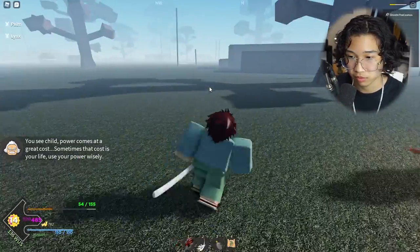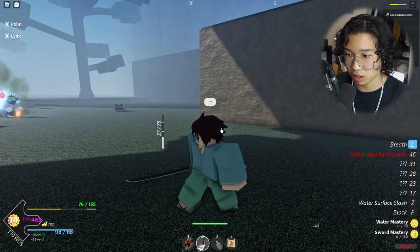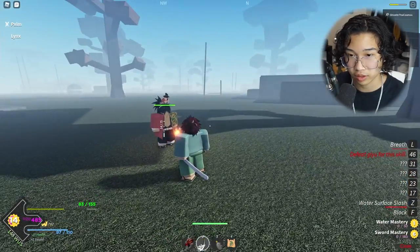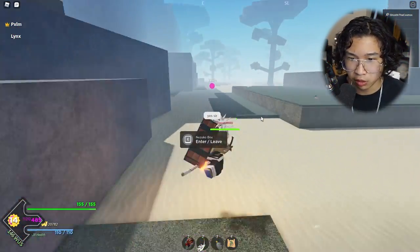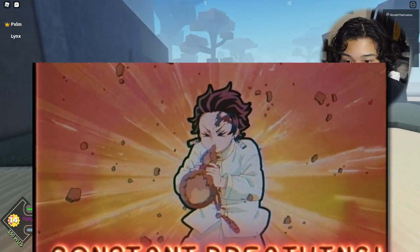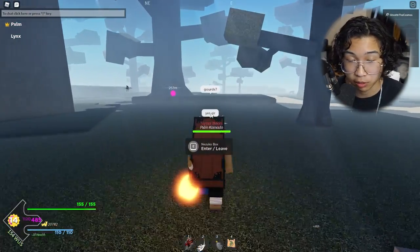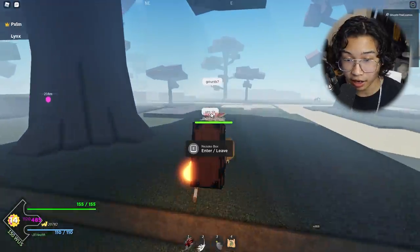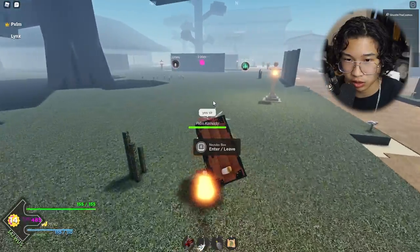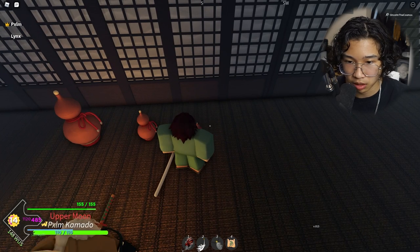You have learned water breathing. As you can see when I breathe, there we go — and when I have my breathing up I just click and use my Water Surface Slash. Where we need to go now is Butterfly Mansion to get our constant breathing before skills — it'll be much easier to use gourds to upgrade breathing because the longer I can breathe the more moves I can use.